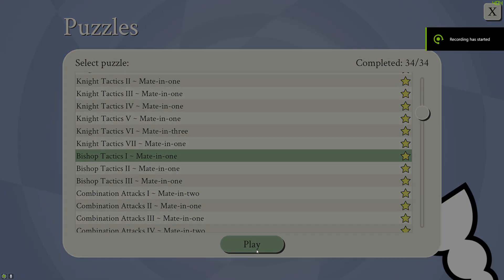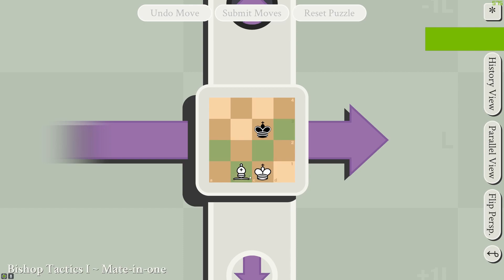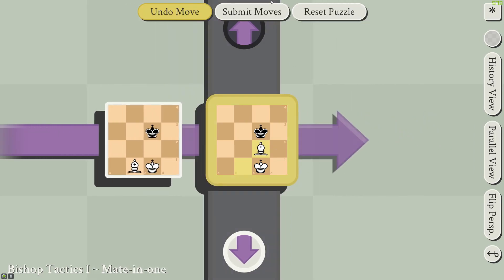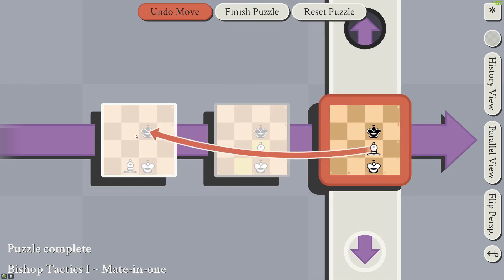On to the bishop tactics. I like to imagine bishops as bishops in the current frame but then rooks in between frames, because they can move up one unit and then perpendicular to that unit by any amount. In this case the bishop is moving up one unit and then left one unit through the frame to attack the king in the past.